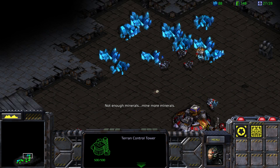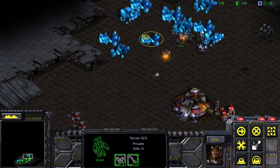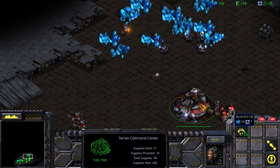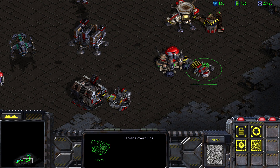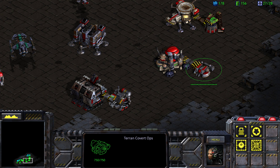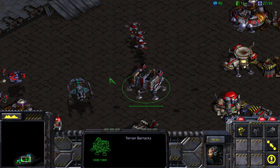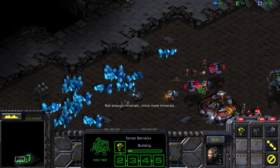We can now get ourselves a cloaking field — or not, we need a little bit more minerals. These guys are not yet mining, so they should probably be doing that. We can get ourselves wraith cloaking, which we shall research. Fantastic.